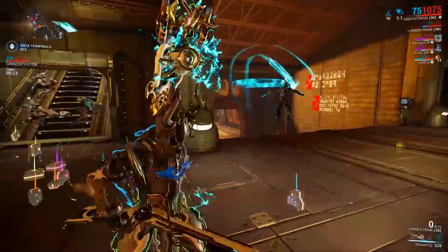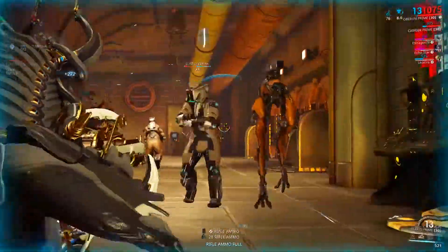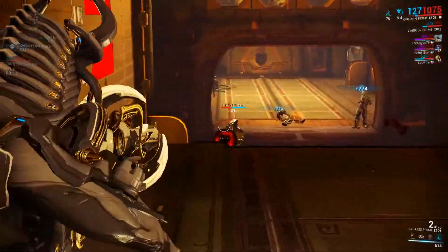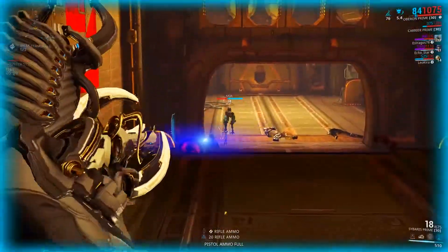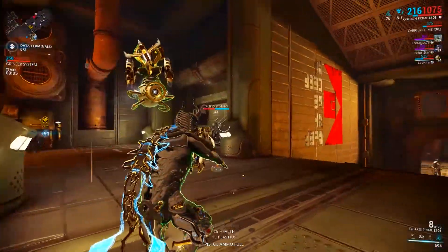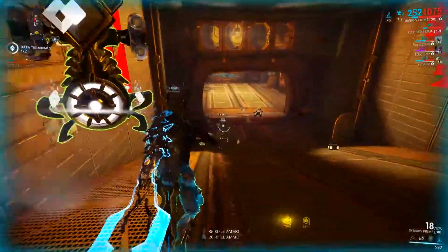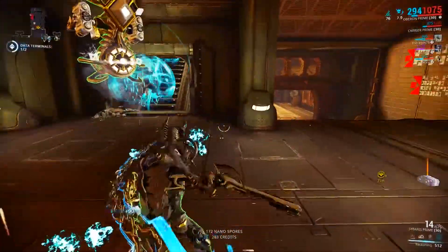I kept one dash polarity in just to have the flexibility of adding a 90% status or elemental mod. If you want, you just add another V forma. The weapon already comes with one V polarity and two dash polarities, which are nice if you're not going for a status build — even though I believe the status build is a lot stronger. You can take advantage of Stormbreaker and Infected Clip right off the bat, so having those three polarities from the start really helps. My Dex Sybaris has five or six forma on it; this one has about half that, so it's a pretty good deal.